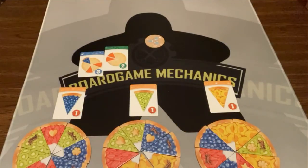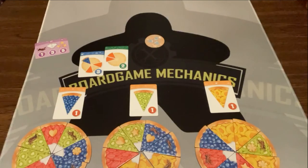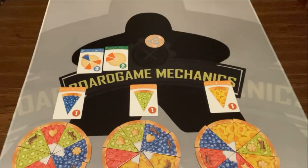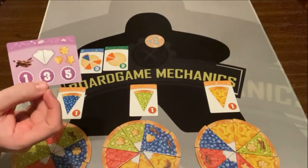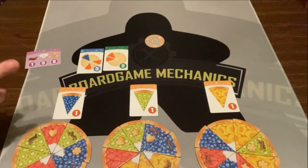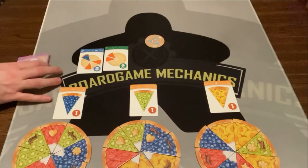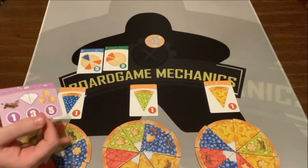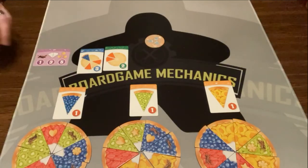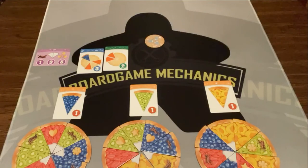Every player gets one point for each chocolate piece in their pie — I have three chocolates. Then you get three points for every two or more whipped cream pieces next to each other — I have a set of three so I get three points; they have two so they would get three points as well. Finally you score five points for a complete set of all three crust embellishment shapes — none of the players have a complete set so nobody scores those. Add up all your points and whoever has the most wins.